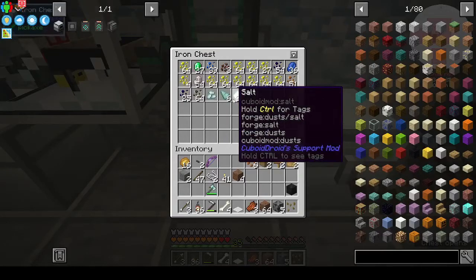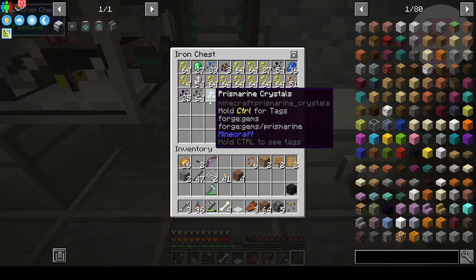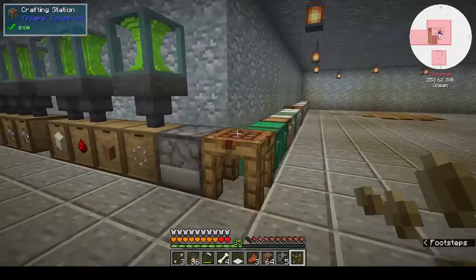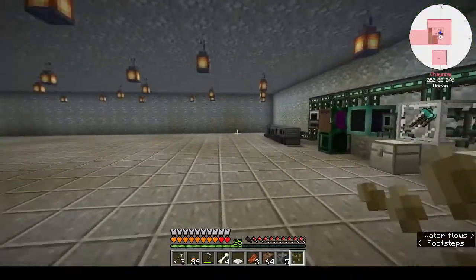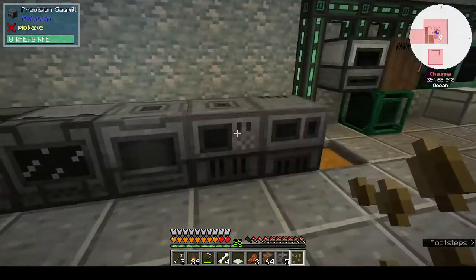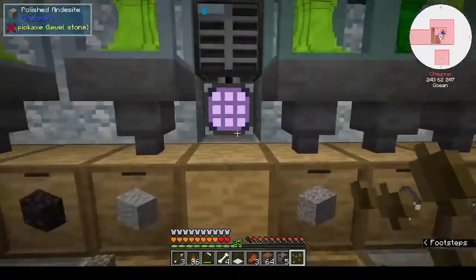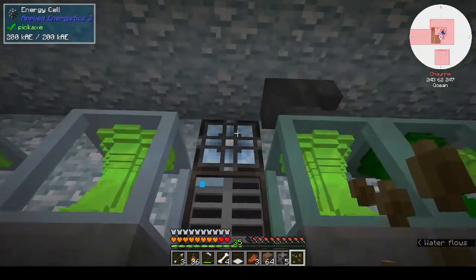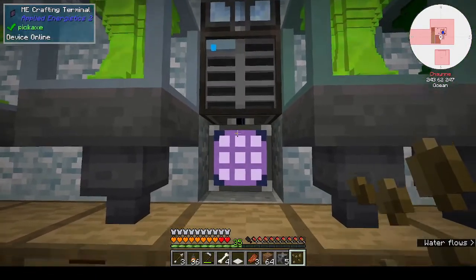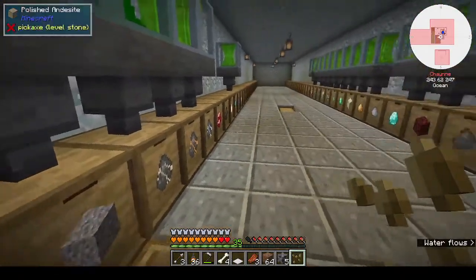I think these I got from sand — prismarine shards and prismarine crystals. There's an emerald mesh in this chest too. That's what I spent most of my day doing yesterday — hollowing out the basement, making the ceiling a bit bigger, putting up lights, and putting down the Mekanism machines. I also moved the ME system down here — all I did was extend the cable and electricity down so I can access it down here with all my things rather than just going up and down. I put some oak trim here so all the drawers will still be connected.